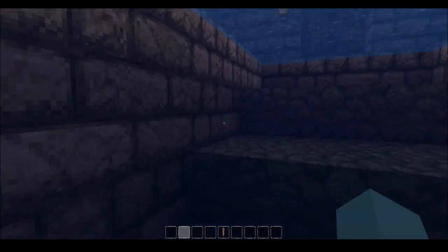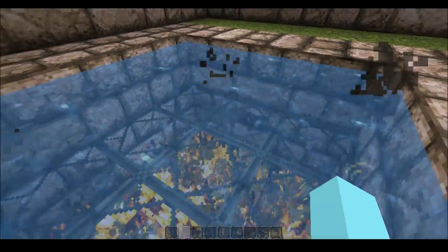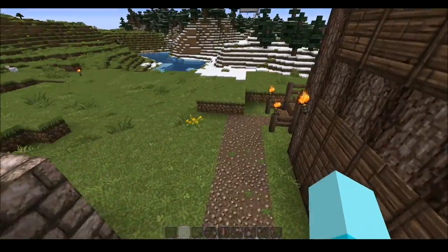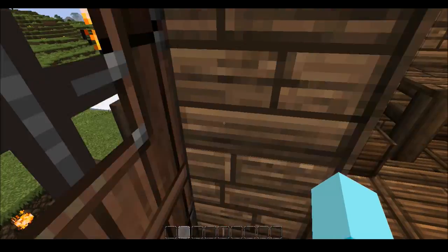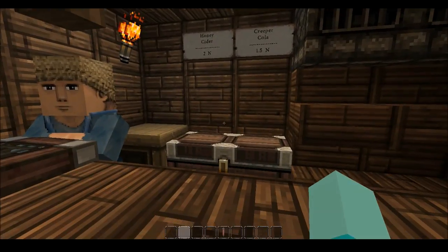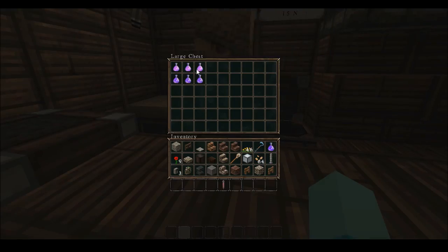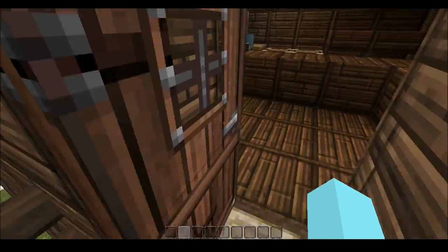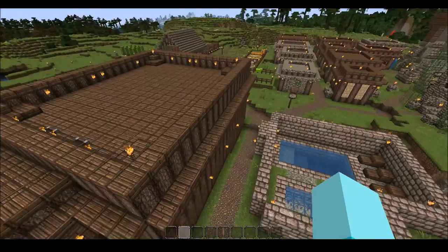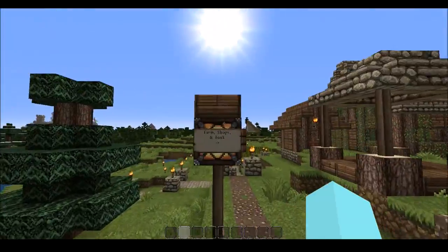I tried to make a pool — kind of useless — and a hot tub. I wouldn't actually want to sit in water over burning coals. In the back here's the last thing in this town: the Honey Brew Bar and Grill. They sell honey cider and creeper cola. That is Joffrey Town — I think I called it that, though nowadays I'd have called it Scuba Town.